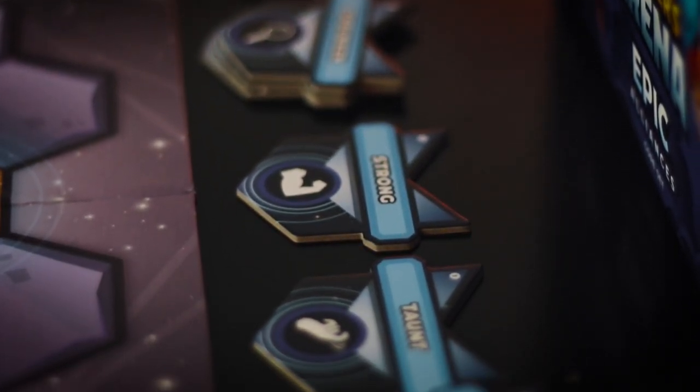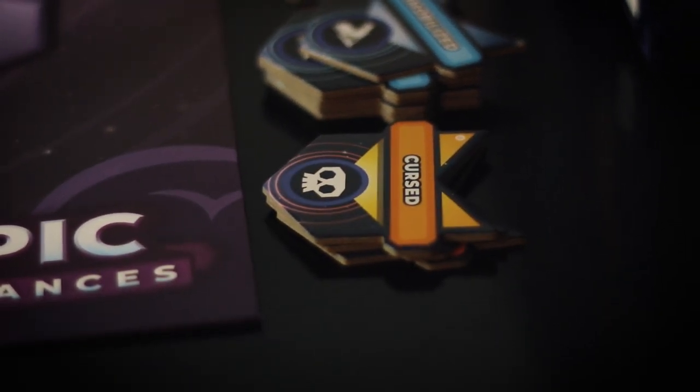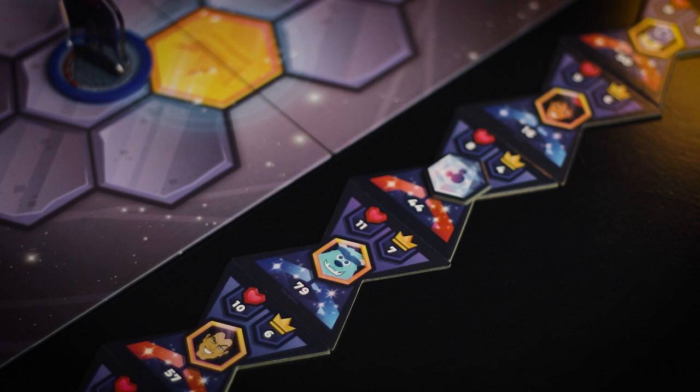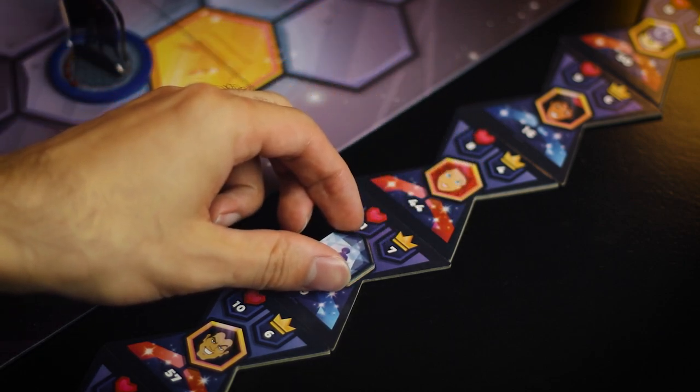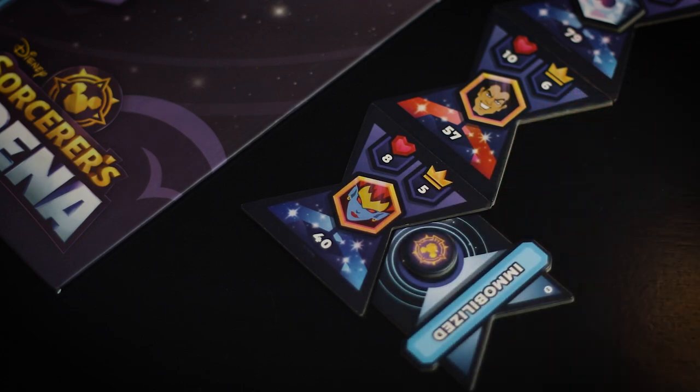Another thing this game does really well is streamline the turn order and status effect system. It is one of the best I have seen in a game like this, and I hope more games do this in the future. Essentially, you have these tiles organized by turn order, and a token goes down the list activating heroes back and forth from blue team to red team, and they each take their actions. When a character has a status effect, you place one of the status effect markers along that token, and it will show that status effect with these counters — a clear way to see the position of all your characters, what status effects they have, and an easy way to keep track of them.